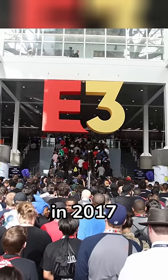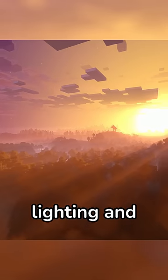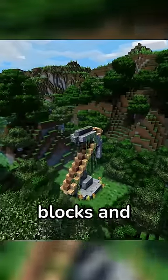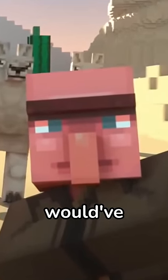Not really for the better, though — let me explain. At a game convention in 2017, the Super Duper Graphics Pack was announced by Mojang. This would change the game's entire lighting and add realistic textures to blocks and mobs, which was then later cancelled — because this is what villagers would have looked like.